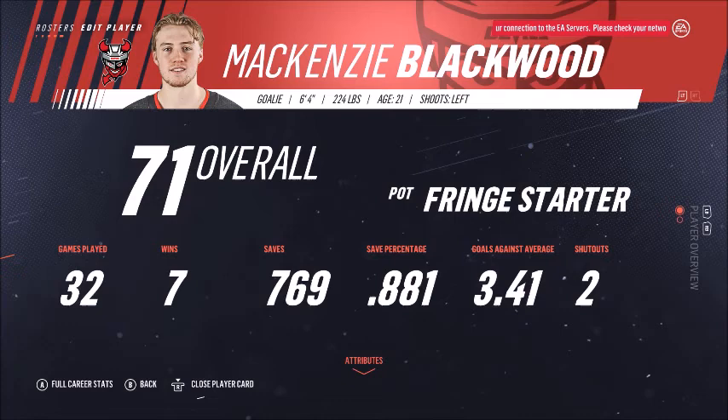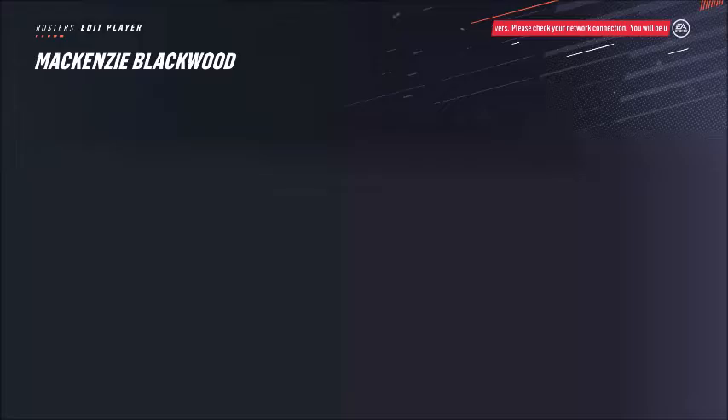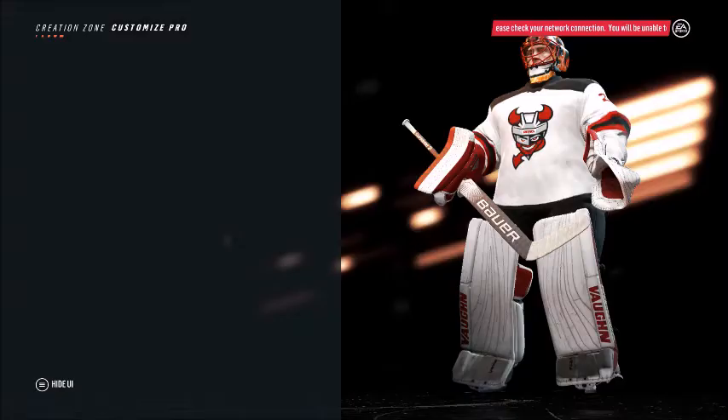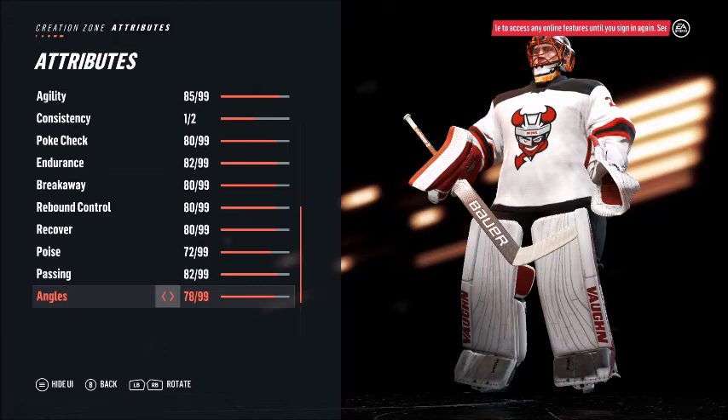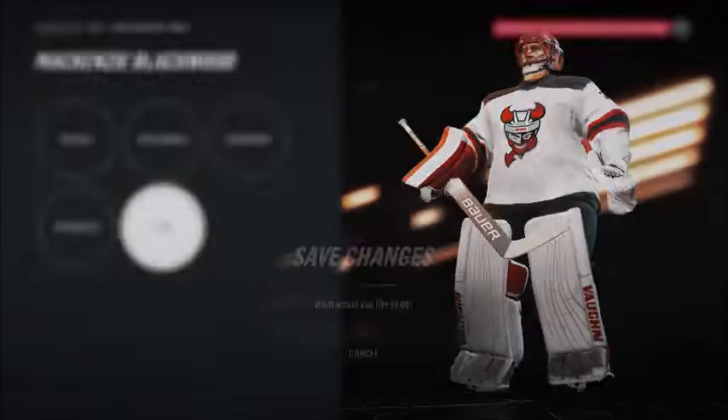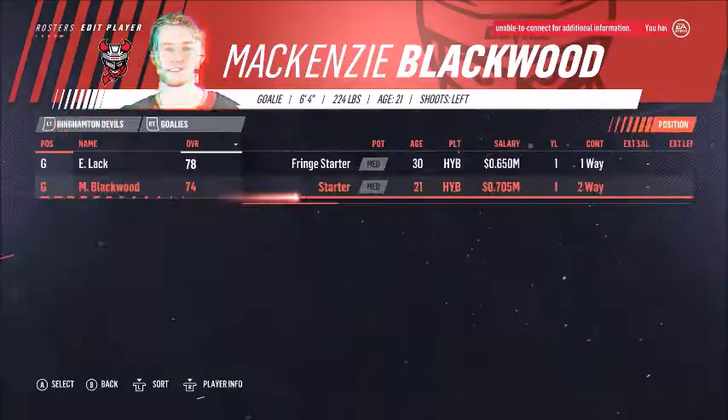I didn't do as much research this time around but I already know who I want to upgrade. Mackenzie Blackwood is number one — I'm going to make him a couple of overall points better and give him starting potential. I'll up everything by two.